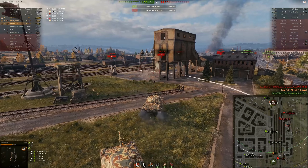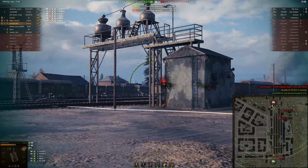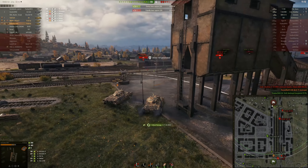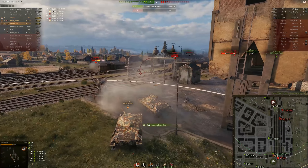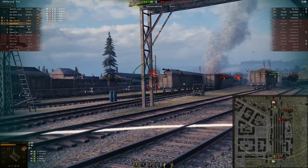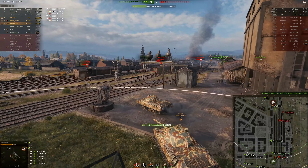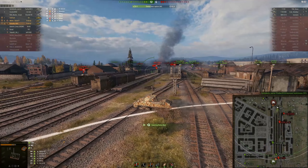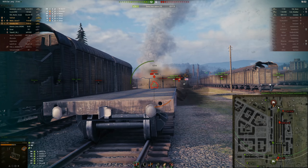Their team is divided — we know there are three tanks over here, two at our base, and the T67 is also at our base. Do you see what the enemy team did? They split their efforts: half went one way, the other half went the other way. That probably wasn't a great idea. Our team kind of did the same thing, but we had superior numbers so we could afford to split. Now it's just mop-up time — finish these guys out.